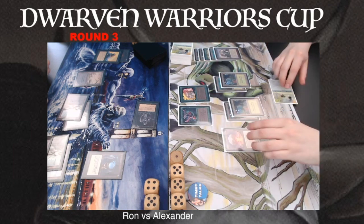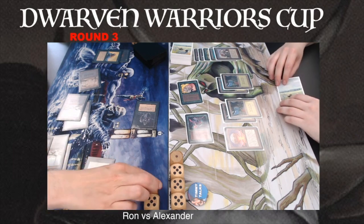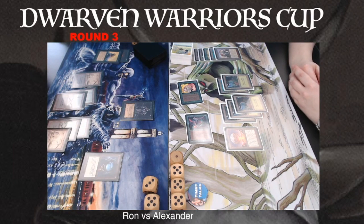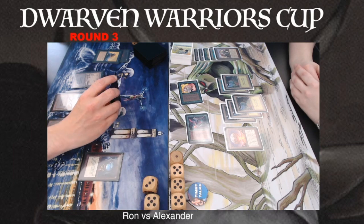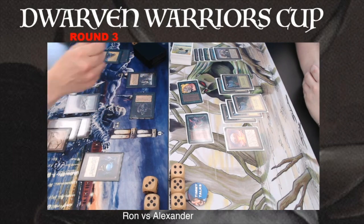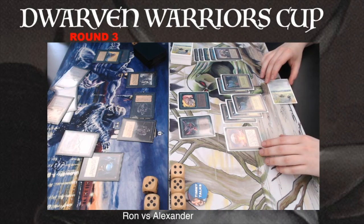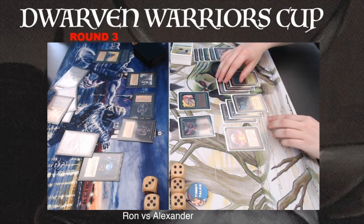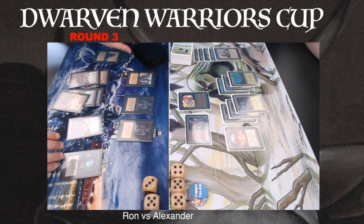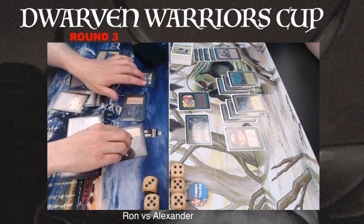Alexander going to 16. He's not using his Chaos Orb yet. There's a tap of the Scrip Sprites attacking with the lonely Llanowar, dropping Ron to 8. He's playing a Forest — not using his Chaos Orb yet, being very patient. Dropping to 14 now, and it looks like Ron is really back in this match. And there is a Black Knight followed by another Hypnotic Spectre. Now he's getting overwhelmed by all these black creatures, and all of a sudden it's looking pretty bad for Alexander.